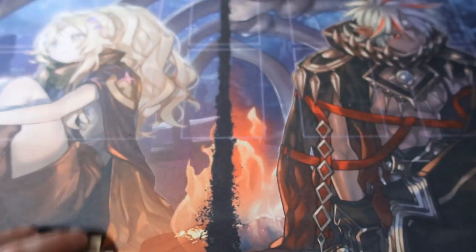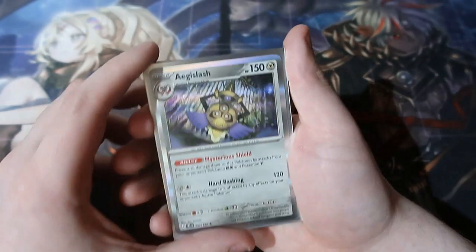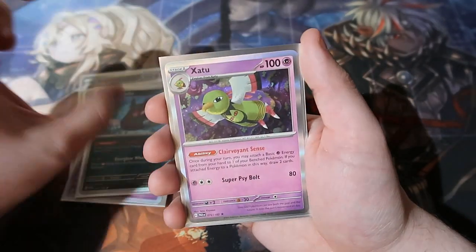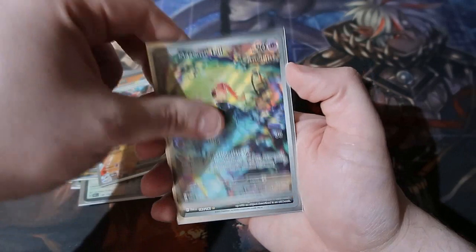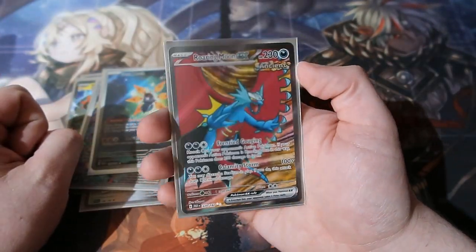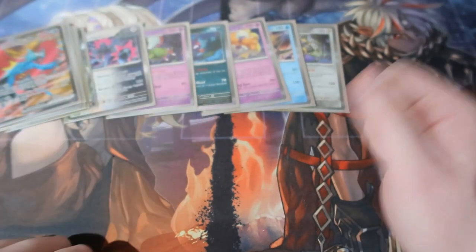And here are the holo rares of the day. I don't think we did bad at all — I think we did very very well. We got Aggron slash, Glimmet, Espeon, Morpeko, Zaptoos, Iron Jugulus, Tapu Koko, Hoopa, Screaming Tail, Iron Moth, and Raging Moon EX full art — beautiful card right there.